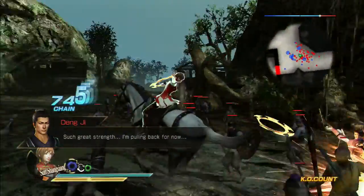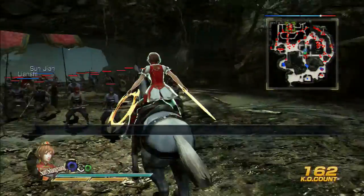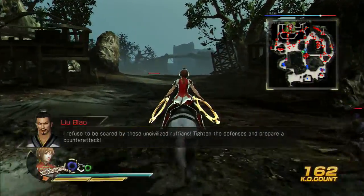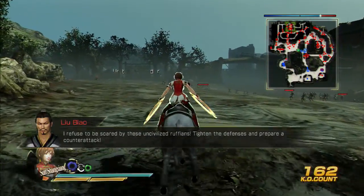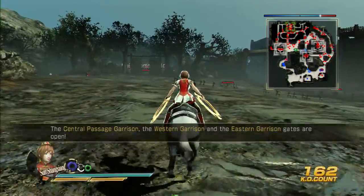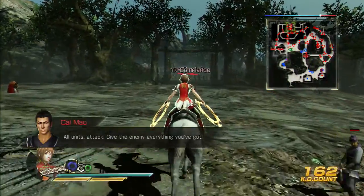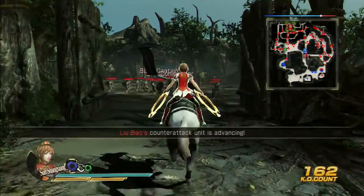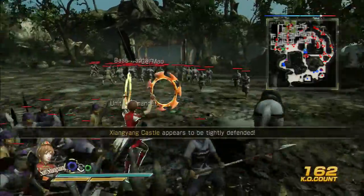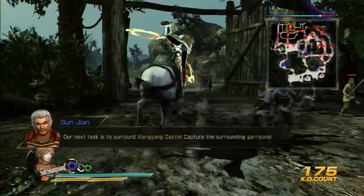Got him — he was invisible somewhere. Now he's going to set all three bases out here on some sort of defense and prepare. Here are the three bases. I suggest starting off with this base over here. Let's get started with this base — defeat this general, Xiao Miao. Got him. Next.